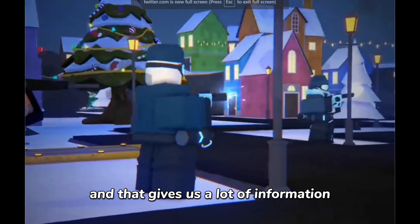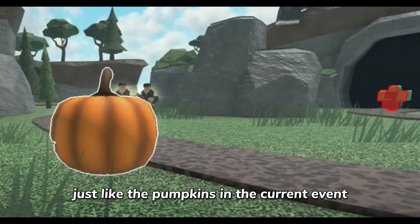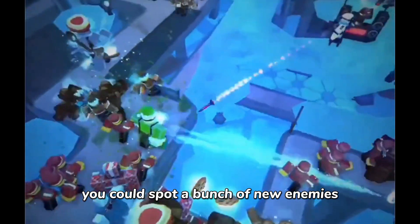So that was the trailer, and that gives us a lot of information. You could see the cookies on the ground in one frame, which means it's going to be collectibles just like the pumpkins in the current event. You could also spot a bunch of new enemies scattered throughout the video.